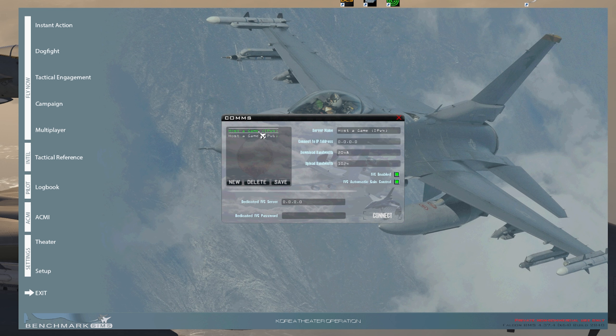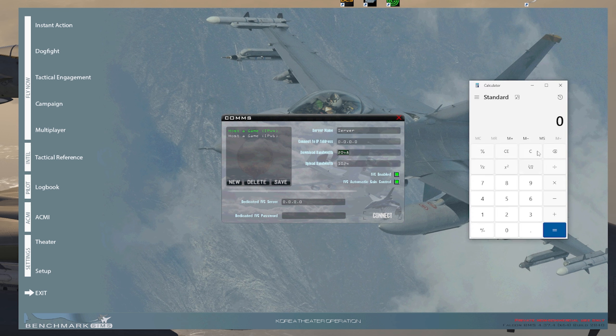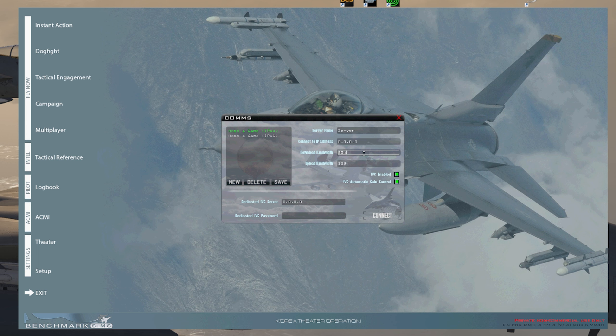This is where all your multiplayer phonebook entries will be once you press Save. Click that, then press New. There's a new entry field where you can put whatever name you want — I'll put 'server' for this one. Connect to IP address: this is how you loop back into your own server so you can play on it. To make it accessible to others, use the loopback IP 0.0.0.0 in that box. For the 70% upload and download bandwidth, my download was about 600,000, so I'll multiply by 0.7 to get 420,000.